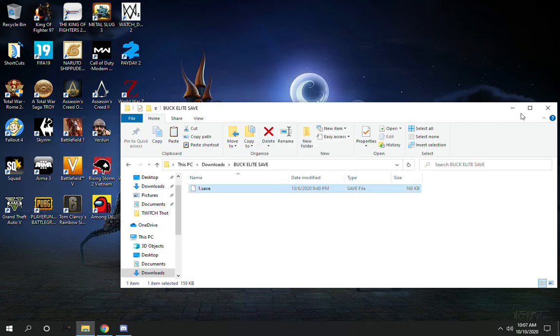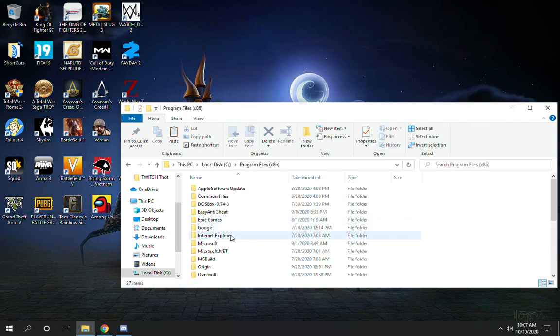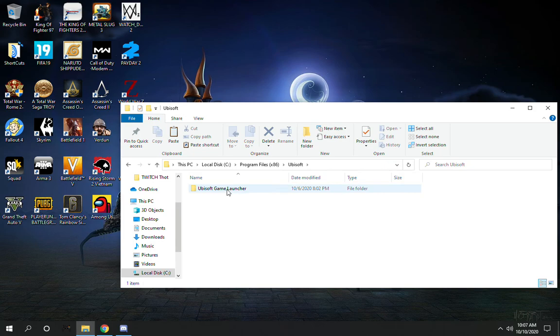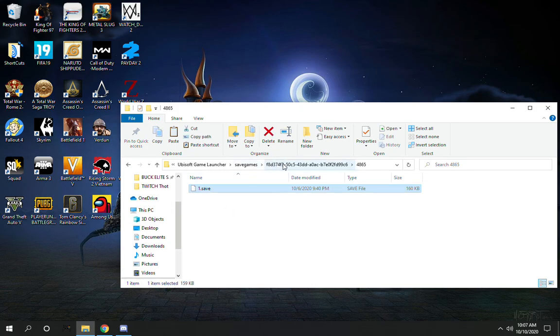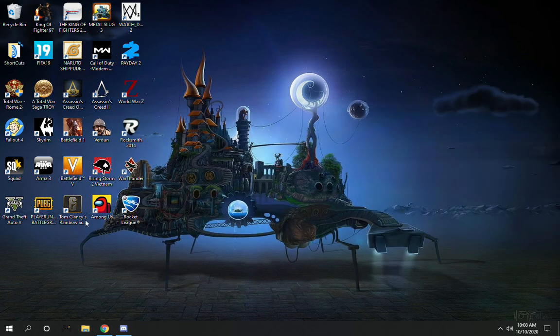I have a link in the description for the file. What you want to do is copy it, then go to the location where you have Siege installed. For me it's Local Disk, Ubisoft Game Launcher, Save Games. There will be one or two folders with a bunch of numbers. Go through all of these folders, delete the existing file, and paste the new one in. Do that for each folder. Once you're done, all you gotta do is reload Siege.